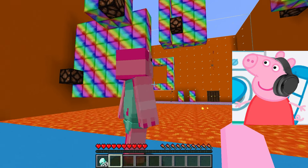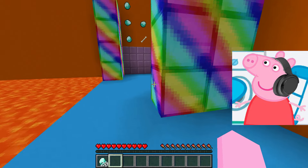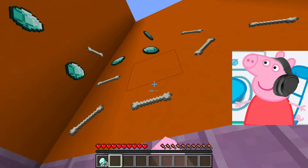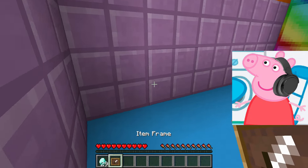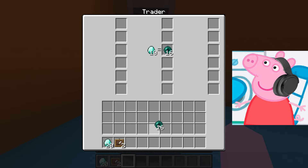Oh no. Where did I end up? I need to get out of here as soon as possible. But how do I get to the other side? There's lava everywhere here. Maybe this resident will help me somehow. He can sell me ender pearls for ten diamonds. Great. I hope I can find enough diamonds to get to the other side.